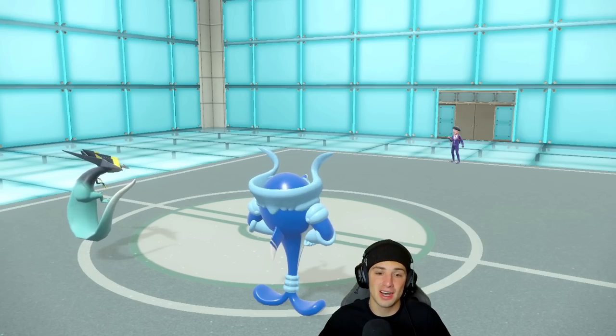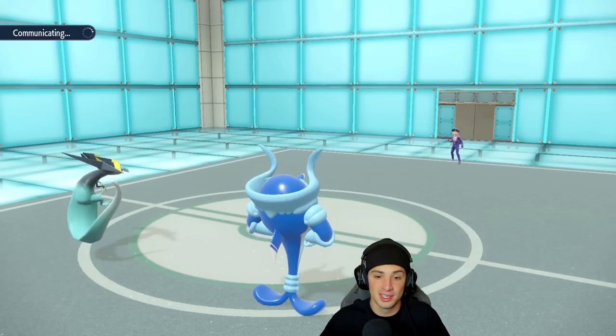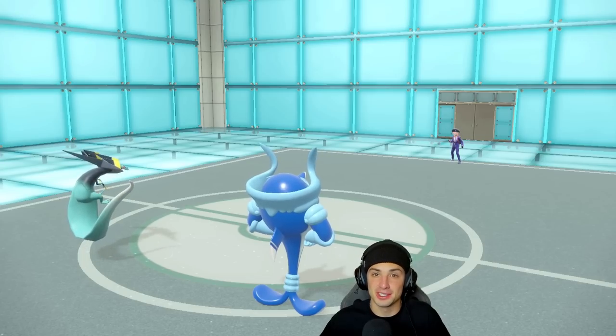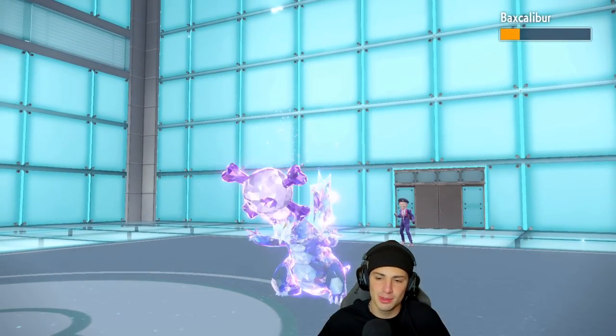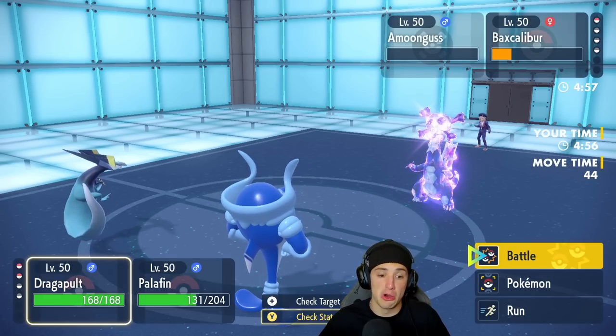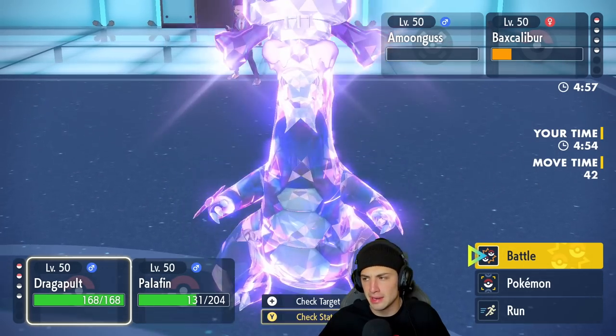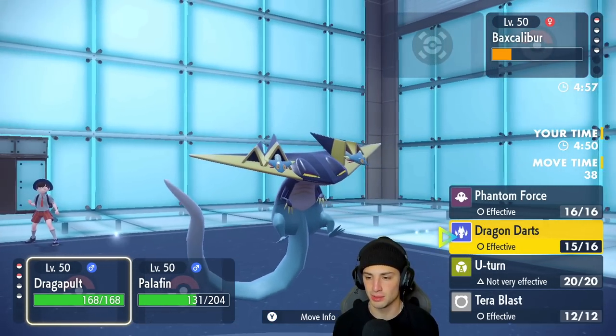We absolutely ripped it here. Palafin's Haze really clutched it up for us. Dragon Dance plus-two — that was El City for us. At that point I was like, oh no, we are screwed. And I was like, wait a minute, I got Haze. Let me Haze it up, take away all the stat changes, and just win that match. We went Dragon Darts and Jet Punch. Cannot be stopped. 1-0 for today's video.